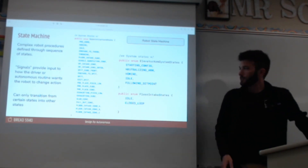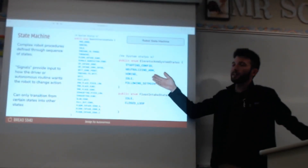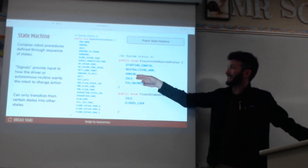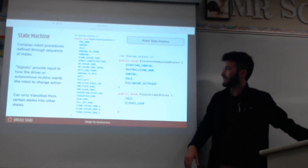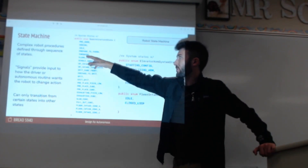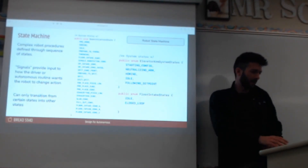We set everything up as a state machine. Our robot has an elevator and a floor intake, and they exist in these different sorts of states. The elevator, for example, doesn't actually have a homing switch — it just comes down and senses when the current increases, knowing it hit the bottom. There's a state for doing that homing procedure, a state for being idle, a state for going to a certain place. But then we have a big high-level state machine that describes all the things the robot could possibly be doing at any time — throwing a cone, exhausting a cube low, etc. This describes all the possible things the robot could be doing.